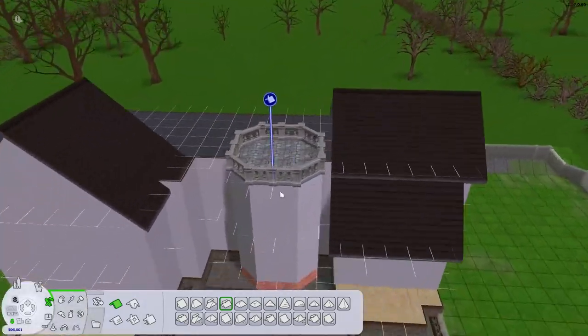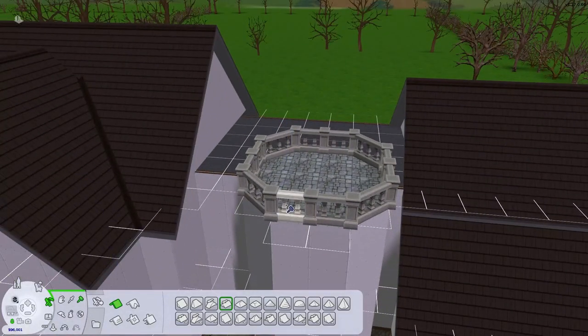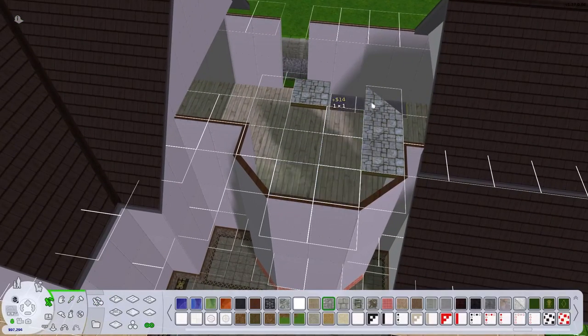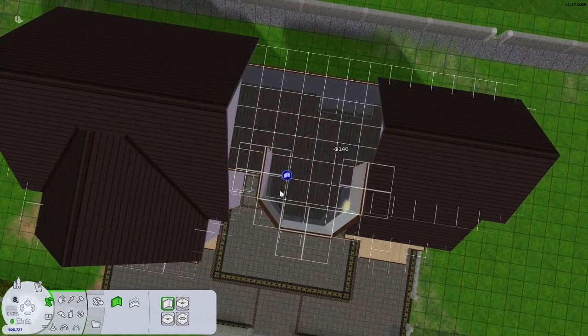It's common to have an upper-level sort of overhang beyond the foundation of the level below it. I think the idea is that it saves money to not have to build the foundation that much bigger.